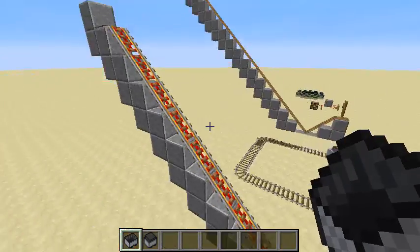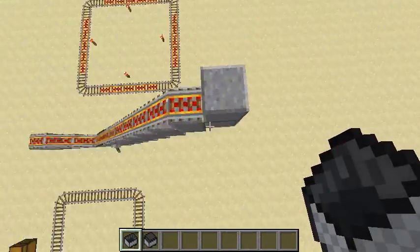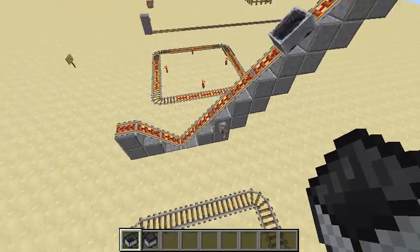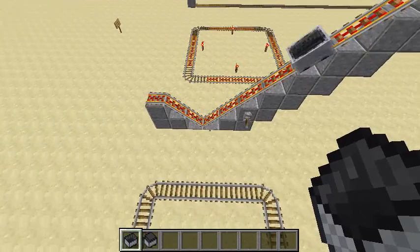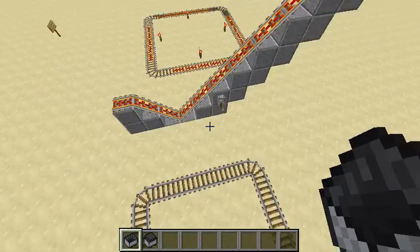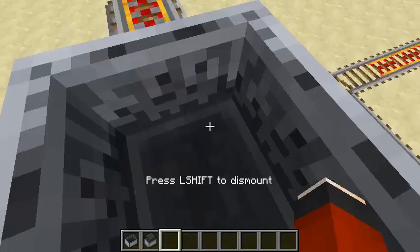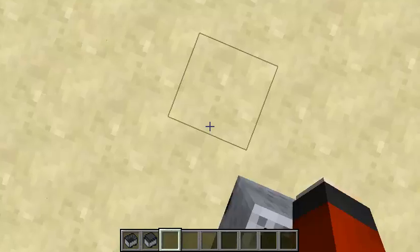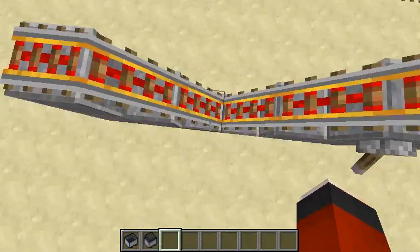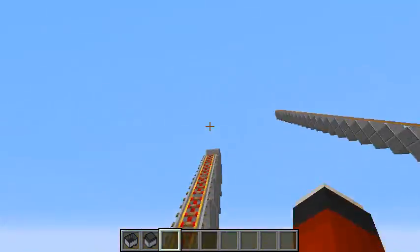So, minecart physics! You see this weird contraption here? Because now the minecart will go back up and not be able to clear this little jump here. I was also experimenting with a longer one and the same thing happens. If we try to catch it with us in it, we're actually able to clear the little dip there. But without enough momentum, the minecart by itself kind of just goes up and then flies all the way back.